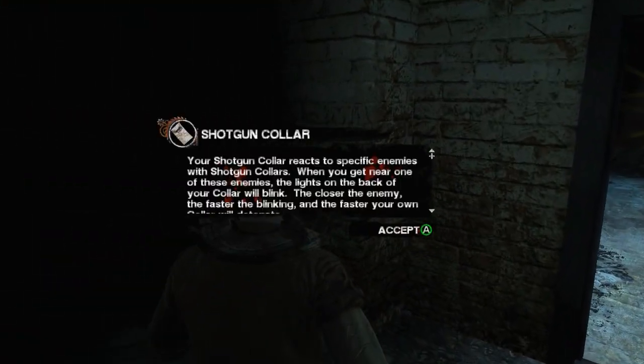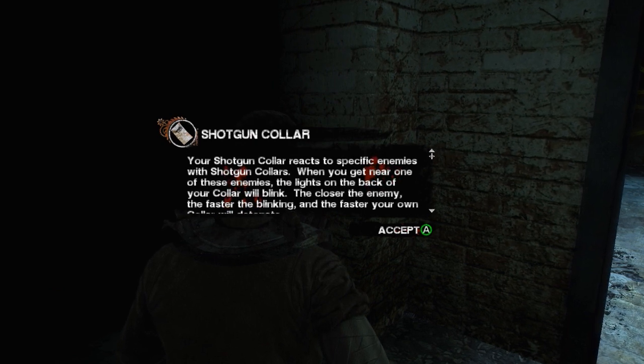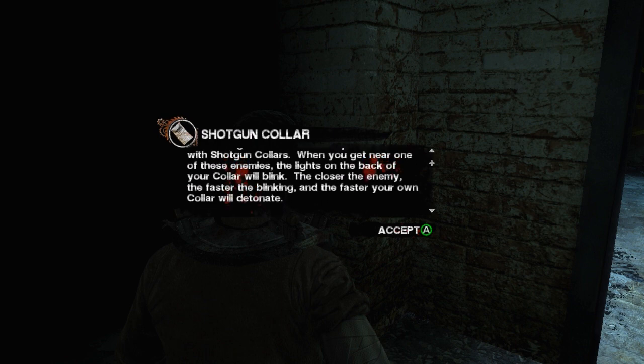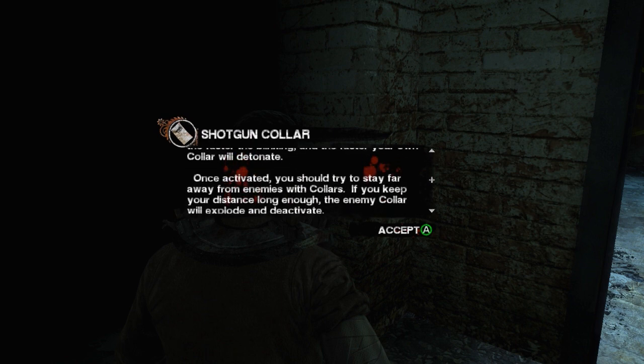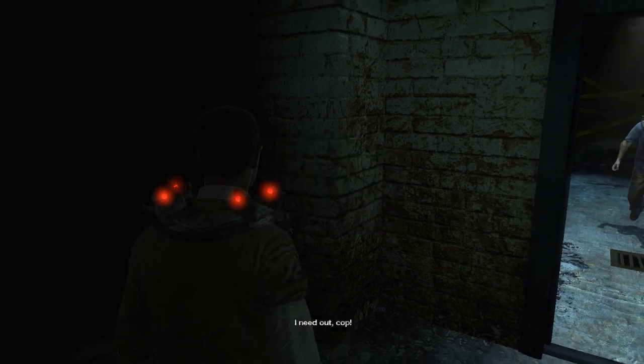What shenanigans might we get ourselves into here? Shotgun collar reacts to specific enemies. When you get near one of these enemies, the lights on the back of your collar will blink. The closer the... Once activated, you should try to stay far away from enemies. If you keep your distance long enough, the enemy collar will explode and deactivate.